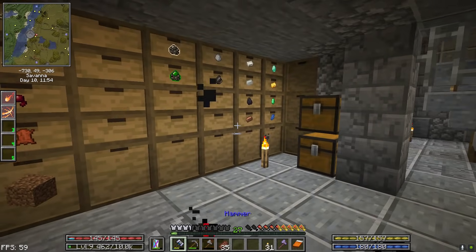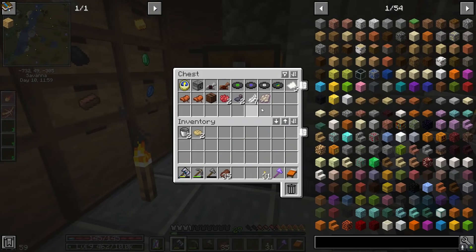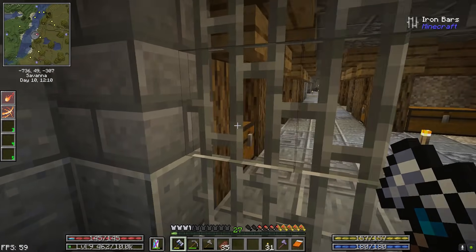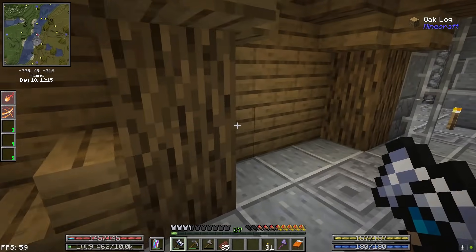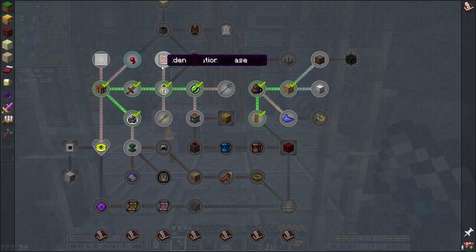I've set up a little drawer system — a very small drawer system. I'm actually out of wood at the moment, so that's kind of where I stopped. Since we're getting most of our wood just from scavenging through these ruins.